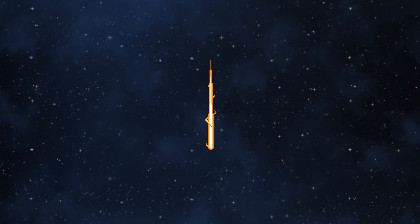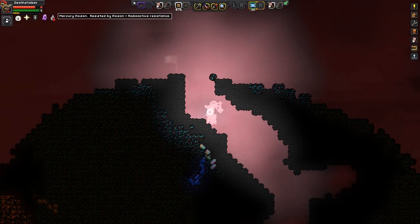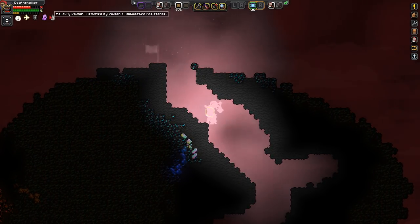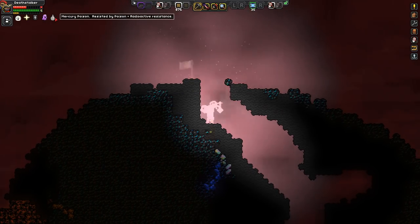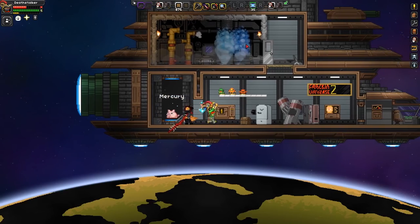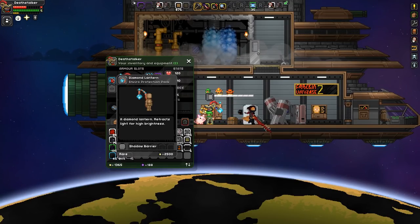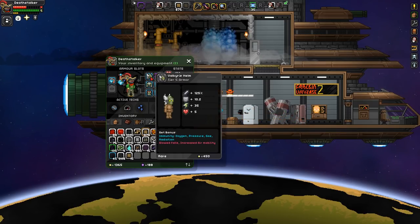We'll use our reaver or maybe explorer pod. For some reason I keep on - mercury? Resisted by poison and radioactive resistance. Where did this come from? Mercury poison - is this part of the gas? That never happened before. I'm confused. We haven't got poison resistance - I don't think we've got any poison resistance on us anywhere. We've got a shadow barrier so we can resist shadow, we've got the light, but we just need an extra bit of poison resistance. The armor - we definitely need the armor.